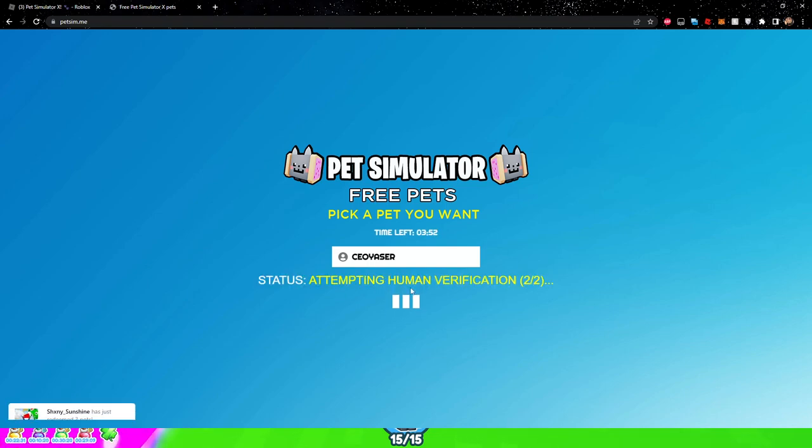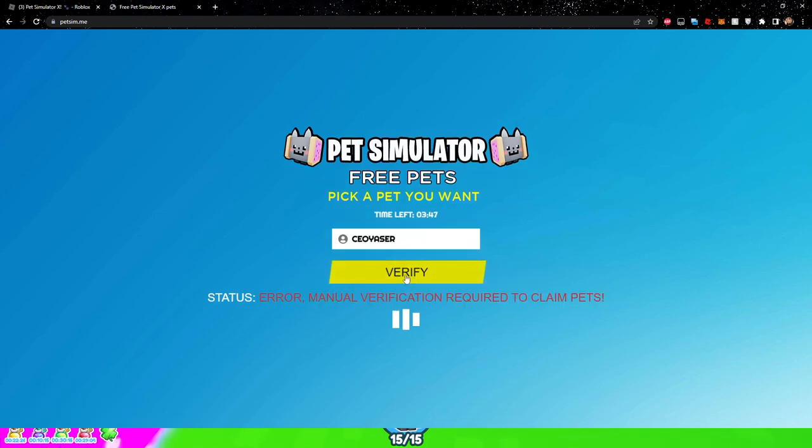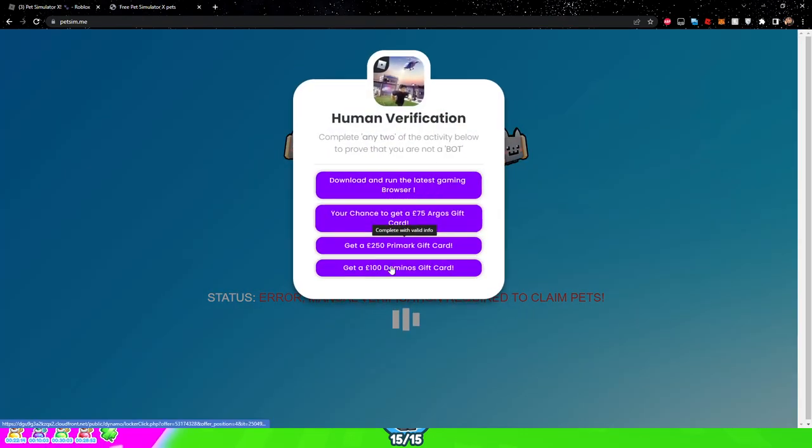As you can see, it's doing a human verification right now so people don't take all of the pets from the website. Hackers might take all the pets and sell them on eBay for like $100–$200. So just go ahead and click 'Verify' and do one of these — they normally take one to two minutes.